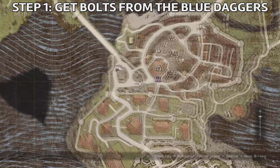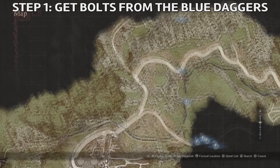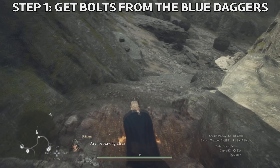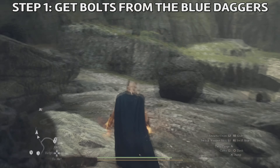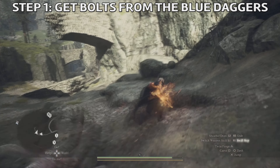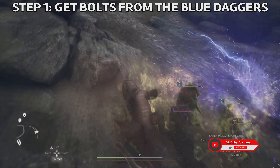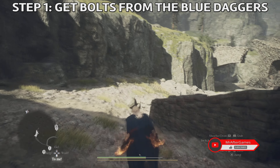We need to go from Vernworth — you can go to the Checkpoint Rest Town and then follow the road until you get here. When you see this valley, go down the valley, but be careful there will be some lizards. If you're a thief as I was, you won't be able to deal any damage to them, so it's better to avoid them as much as you can or wait until your pawns defeat them.